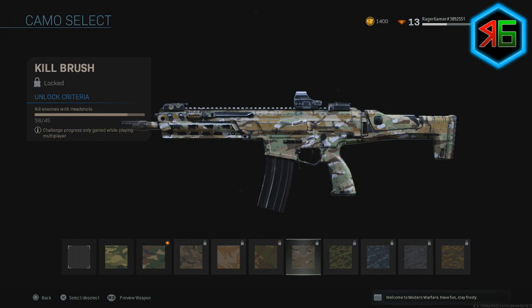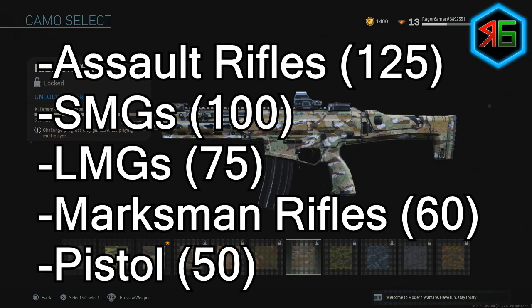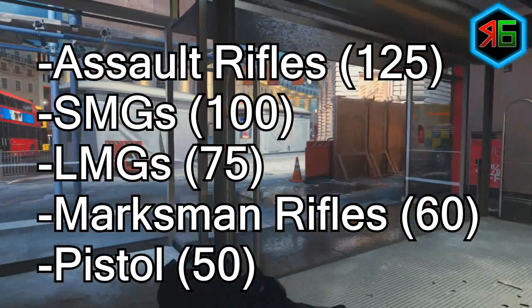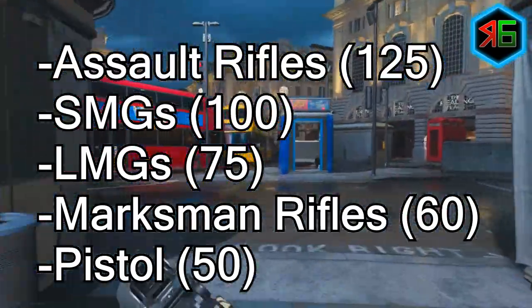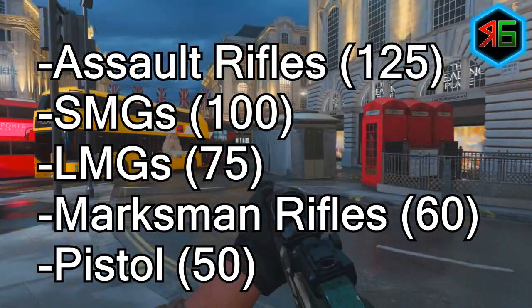For assault rifles you'll need 125 headshots, SMGs you'll need 100 headshots, LMGs you'll need 75 headshots, marksman rifles you'll need 60 headshots, and pistols you'll need 50 headshots.